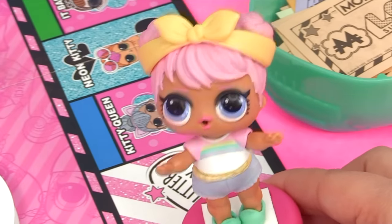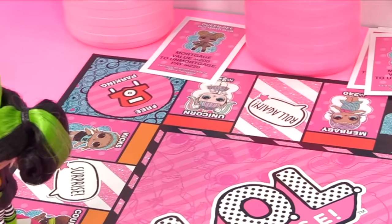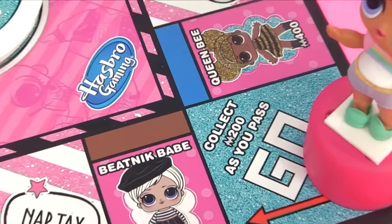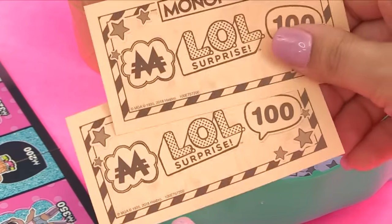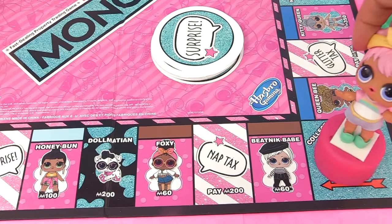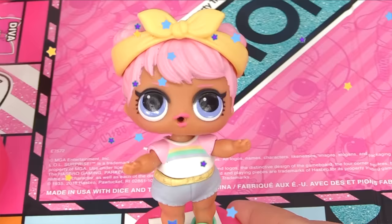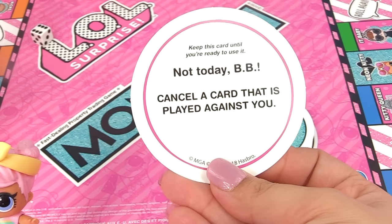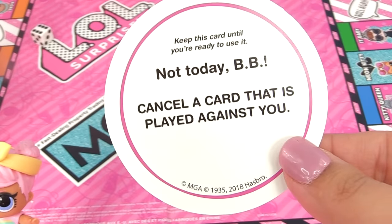"I really want to land on Unicorn!" Baddie is actually closer to Unicorn. It's another six for Dawn, and as she goes past Go she earns two hundred dollars straight into her bank. One, two, three, four, five, six - she lands on surprise again! The card says: "Not today BB - cancel the card that is played against you." She can use this if someone tries to steal her doll.